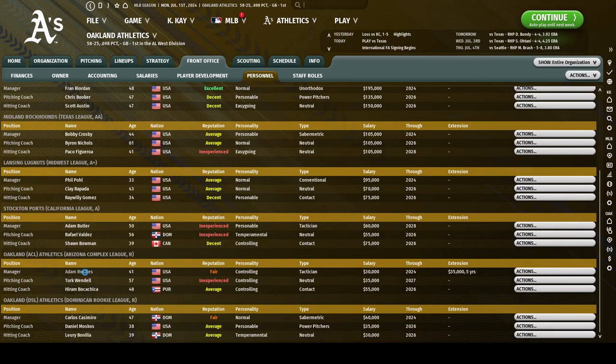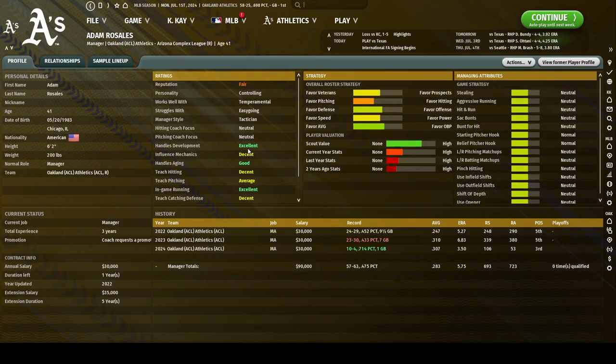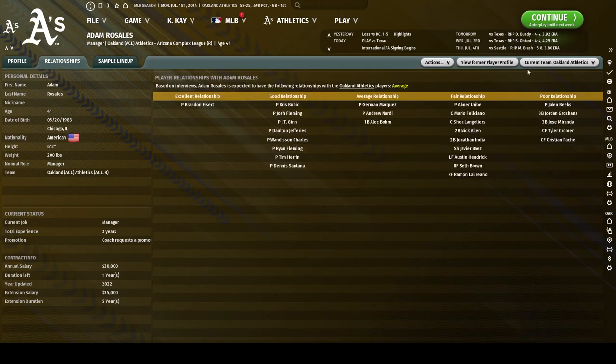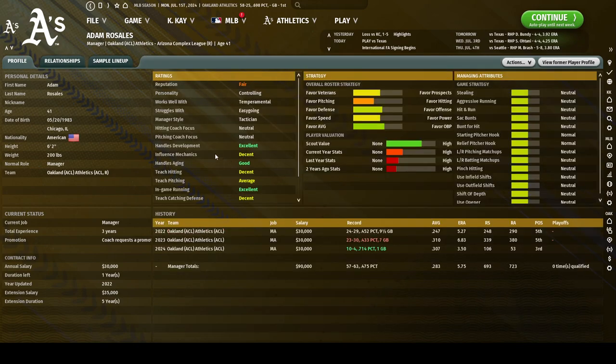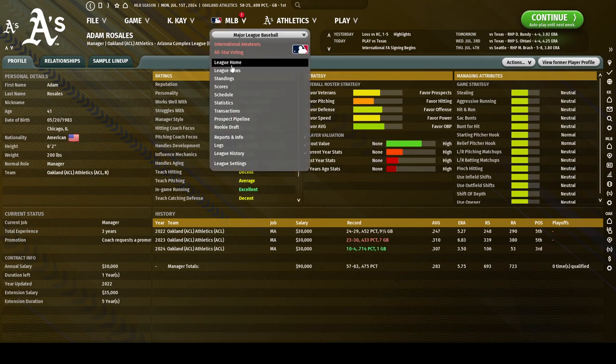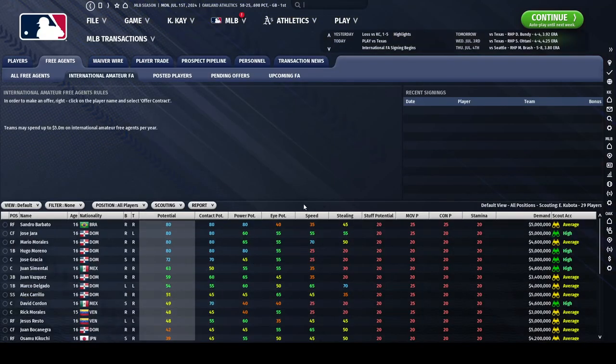You'll see that happen throughout my system — at every level I have as good as I can get in teach hitting, teach pitching, and also in managers. For example, Adam Rosales has excellent development, and that's the one you want to look for when it comes to managers — their development rating. Their relationship is also going to be pretty important, although not as important as how they handle development and how your hitting and pitching coaches help you on an organizational level throughout your system.